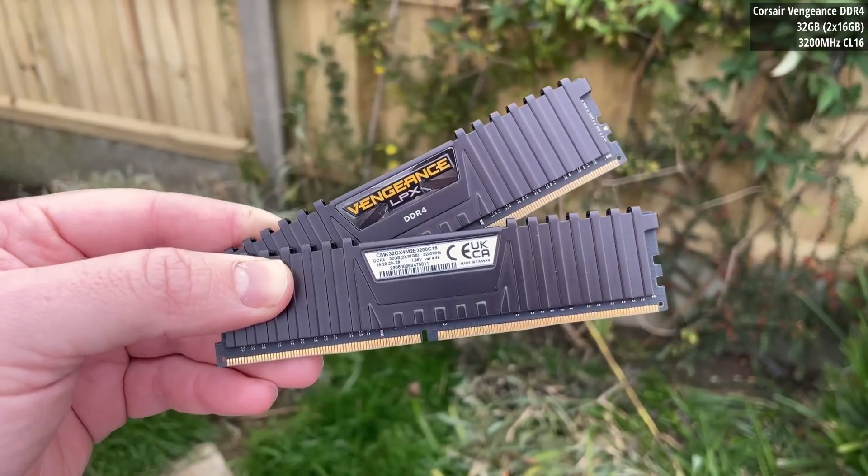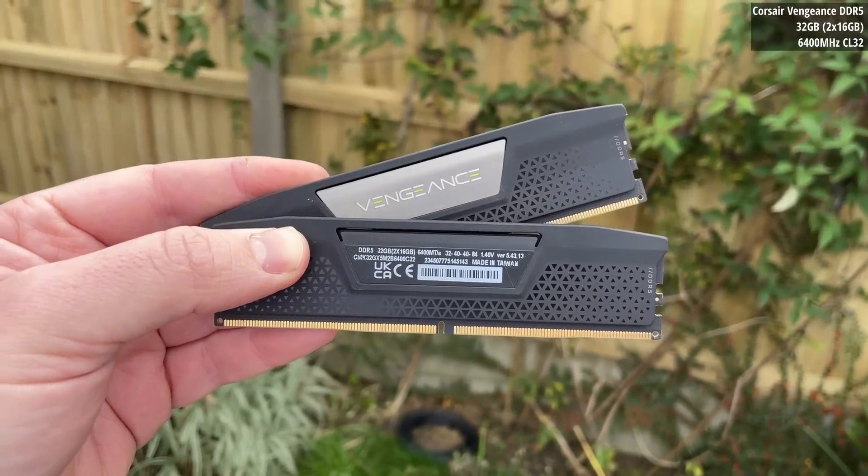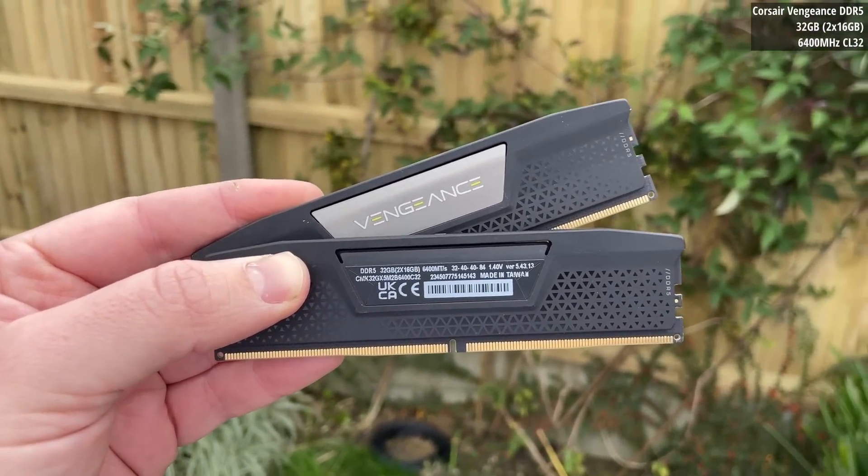Recently I upgraded to DDR5 — not just any DDR5 but 6400MHz CL32 memory. I didn't do this because I thought it would be a lot better. It was quite expensive, costing double the price of the DDR4 stuff — about £52 compared to £105. I did it so that I didn't have to switch between DDR5 and DDR4 when testing various hardware.